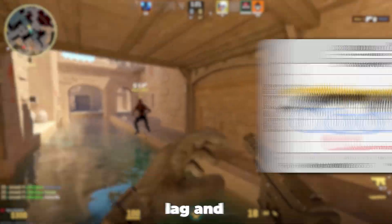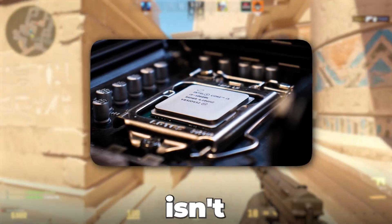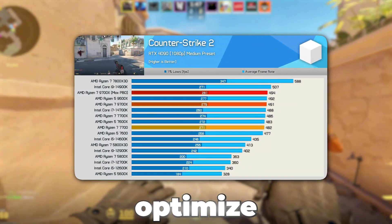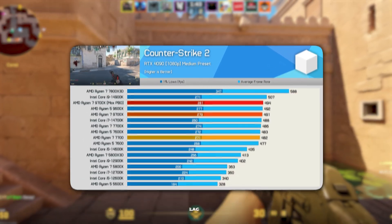Many CS2 players are experiencing lag and FPS drops while playing. The main reason is often that their CPU isn't properly optimized for gaming. In today's video, I'll show you how to fully optimize your CPU to achieve smoother gameplay, higher FPS, and eliminate lag.